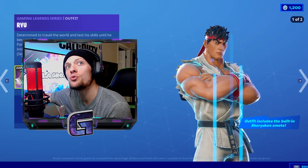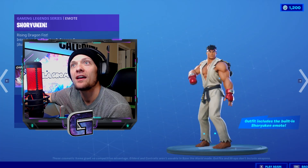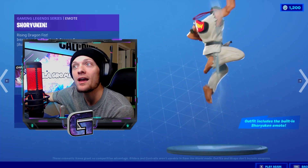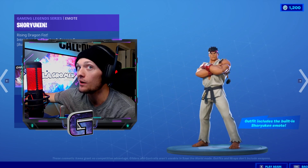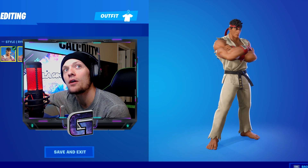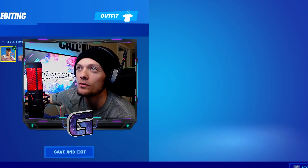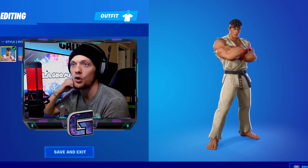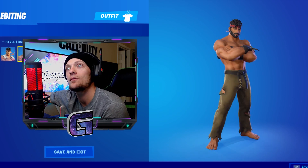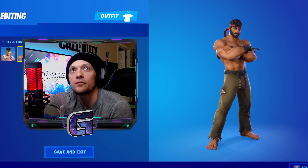Here we've got the brand new Ryu skin with the awesome back bling. He also comes with his very own built-in emote which is actually pretty dope. With the Ryu skin you also have the option of doing the other style — he doesn't have the white karate suit on. He's got more of the shirtless look with some pants and his black belt of course.